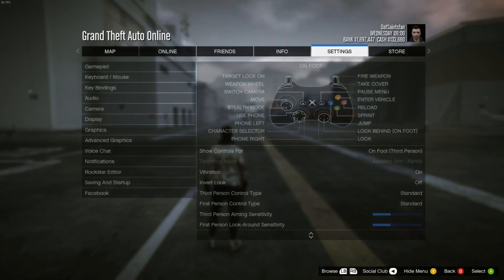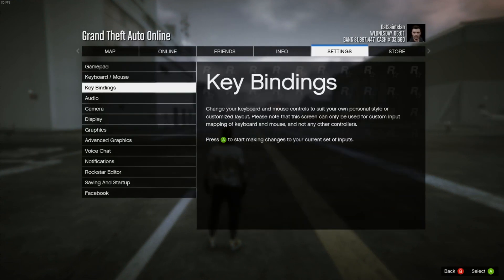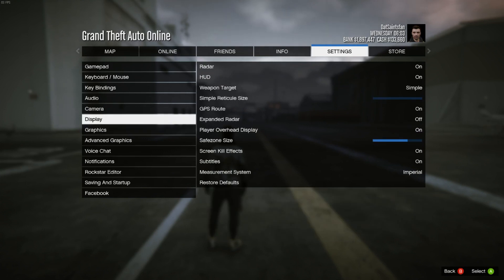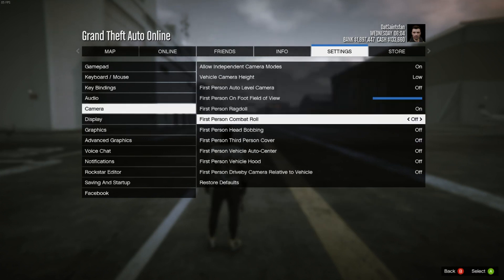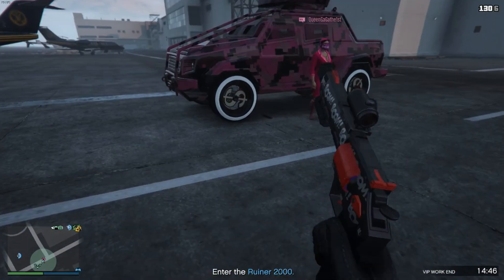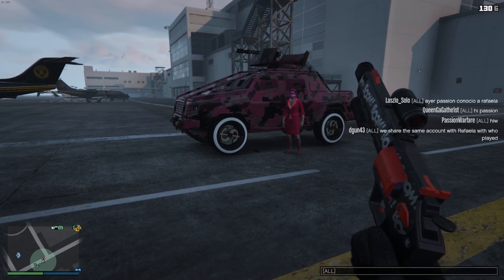How you actually do it is pretty simple but the timing is key. First, go into your settings, then start settings, go to the camera option, and turn off first-person combat roll — that's important. If you don't do that, this isn't going to work. Then obviously pick one of your guns and go into first person.